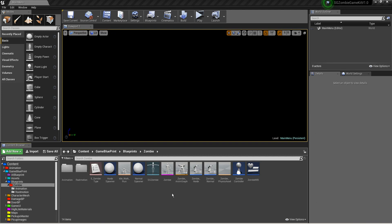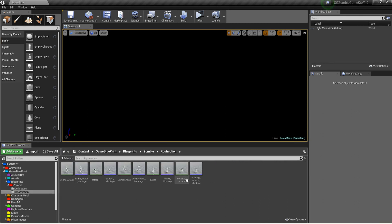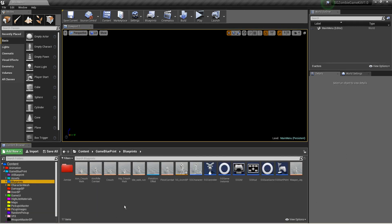You will get 15 animations — both root motion and in-place animations. You get root motion, non-stop attack, melee attack, jump attack, combos, and three-hit combos. You get a lot of things with this kit, and you also get two types of game modes.